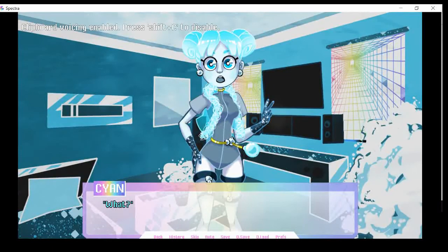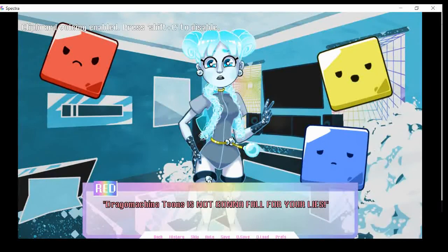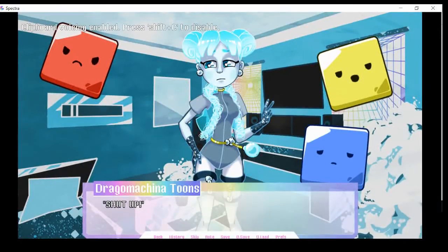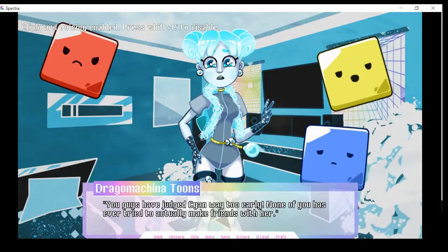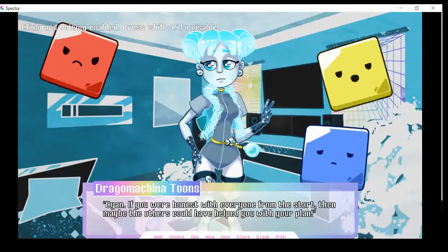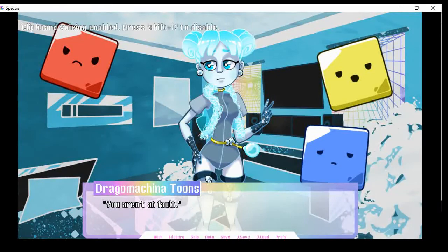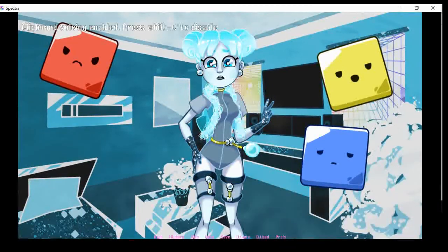What was that? Stop it right there, Cyan! Dragonmatoons is not going to fall for your lies. What do you know about me? You know nothing. Scold all of them. Here we go. Shut up. Yes, I need everyone. I would shout, but I don't have my door closed and my mom's in the other room. You guys are all wrong. Have you ever once tried to talk? No, you haven't. You guys have judged Cyan way too early. None of you has ever tried to actually make friends with her. But it's not just your fault. Cyan, if you were honest with everyone from the start, then maybe the others could have helped you with your plan. And if you guys weren't so mean to her right from the start, it could have been way easier for her to be honest with you guys. Cyan isn't at fault. You aren't at fault. Everyone is at fault — including me.